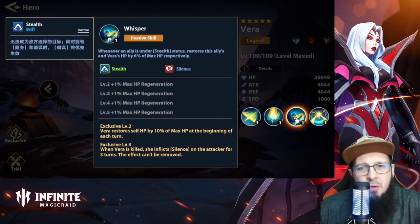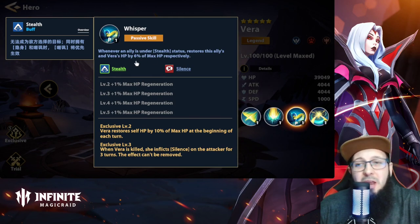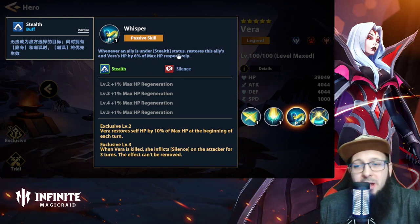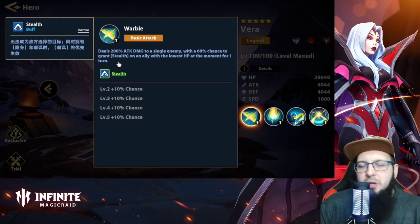Vera has a passive — don't mind this one guys, it's just a patch bug — but whenever an ally is under stealth status, it restores that ally's HP and Vera's HP by six percent of max HP. So when an ally gets stealth, Vera and the ally are healed. This synergizes with her basic attack, which gives stealth to the ally with the lowest HP.